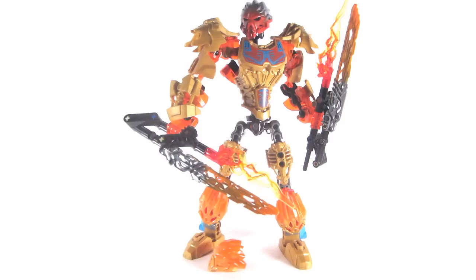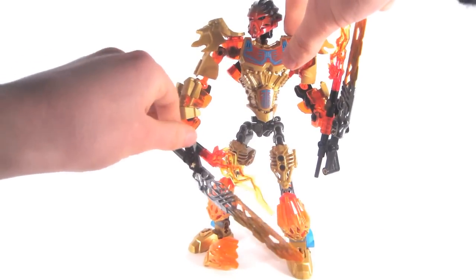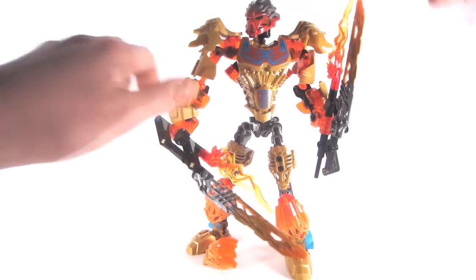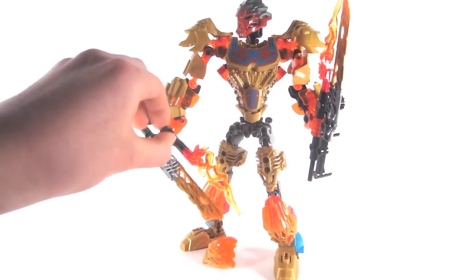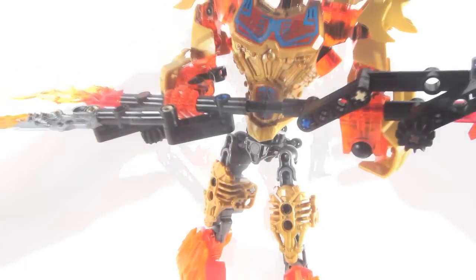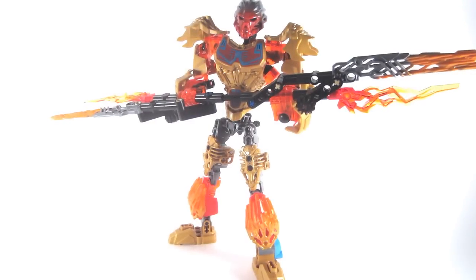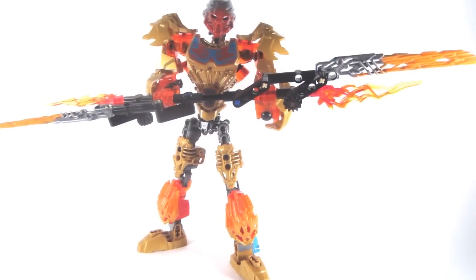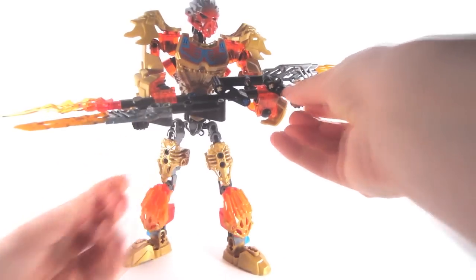Aside from the function on his hip, he also has two additional functions — one being the mask function, as well as his two fire swords. They have a gear on either side of them, and if you turn the gear, the lower half of the sword will shoot out. The function actually works quite well, and it is a lot of fun to play with. The swords also have the option of connecting into one longer staff. However, the connection is awkward because of how the hands are situated, and it is not advertised almost anywhere, at least not at the time of the recording of this video.